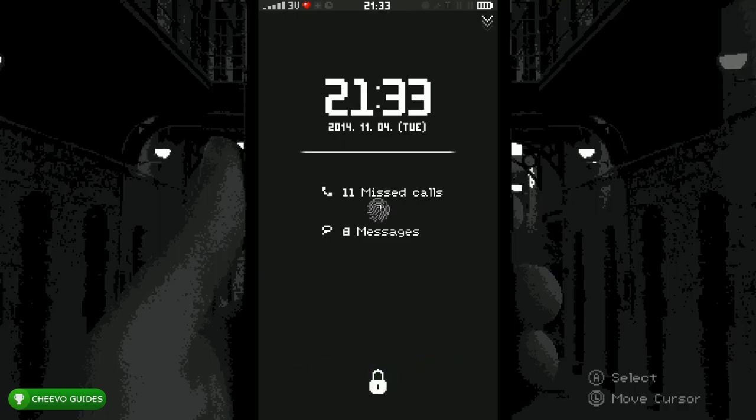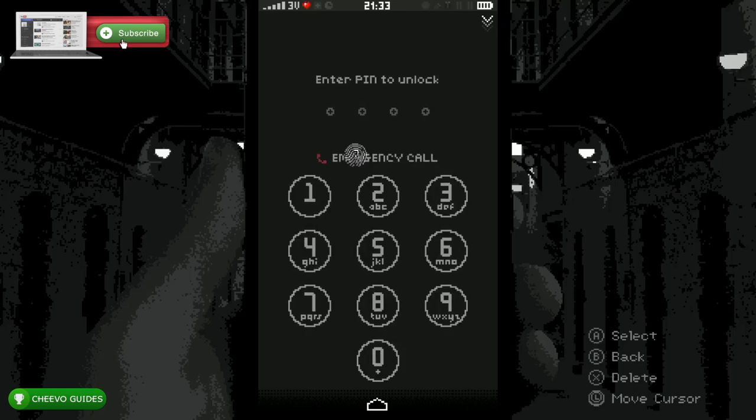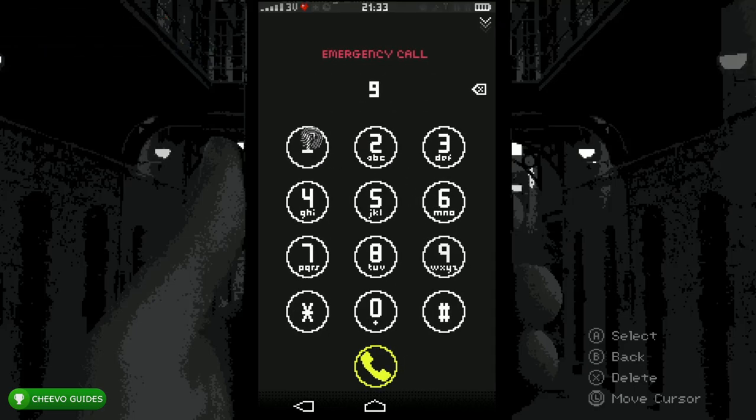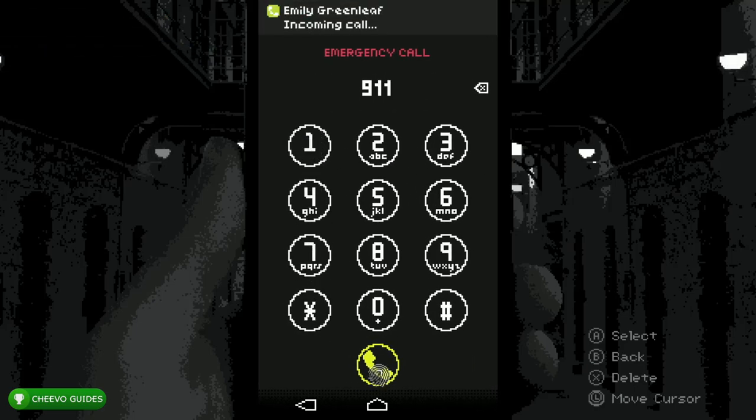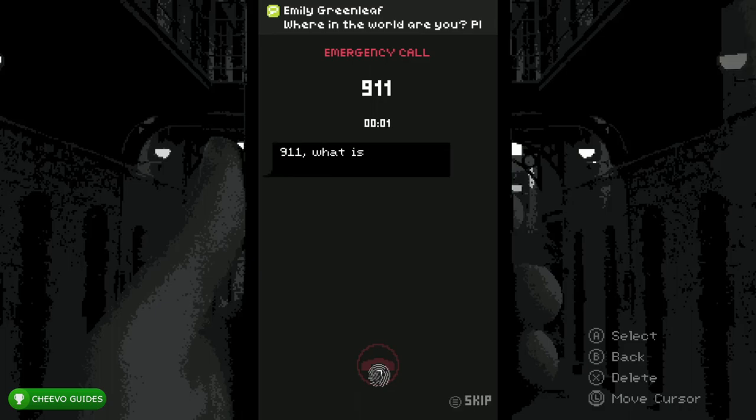After that, you want to press the lock icon and then press Emergency Call. After that, press 9-1-1 on the dial pad and then press Call. You're going to end up unlocking an achievement for calling 9-1-1. This one's also going to be worth 100 Gamerscore.